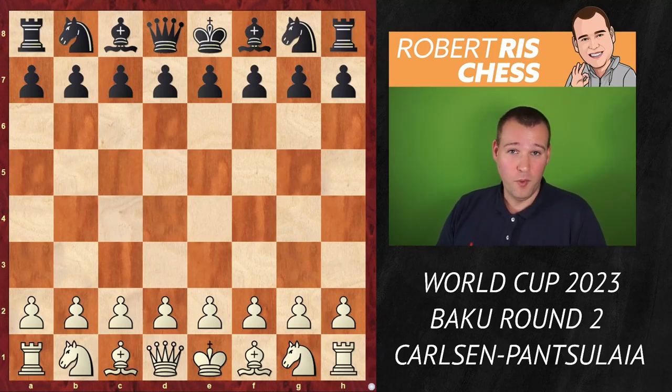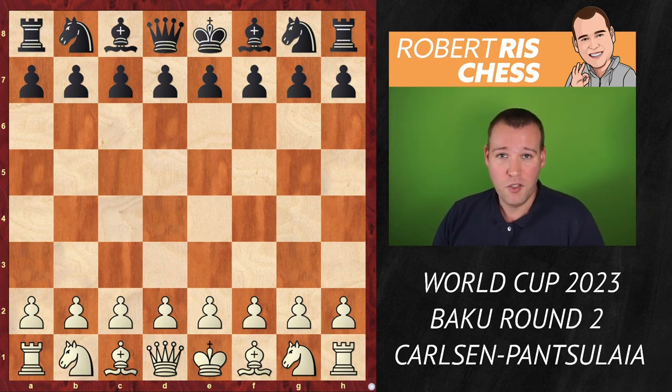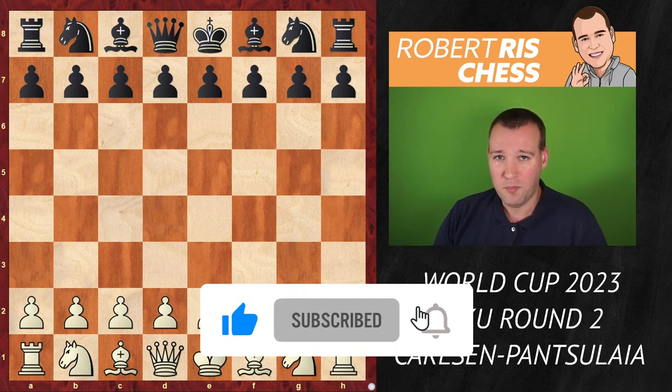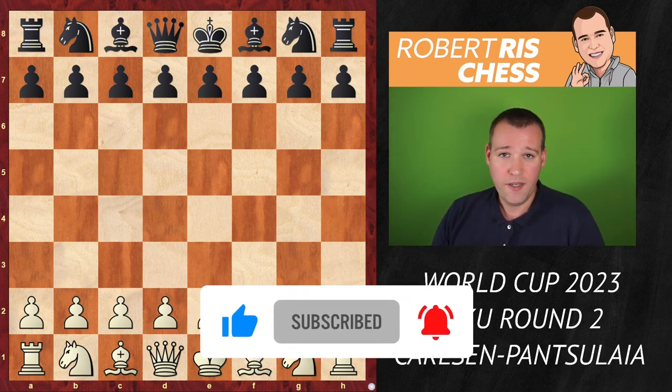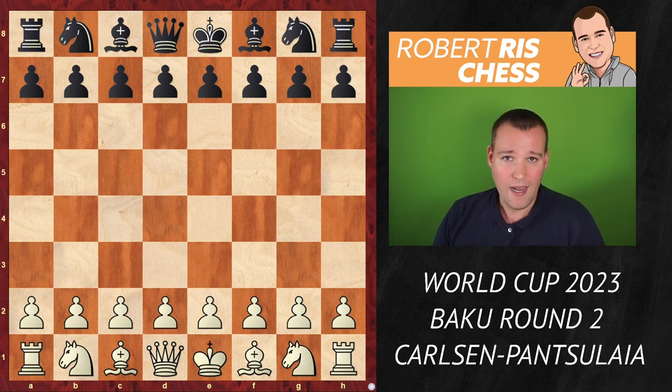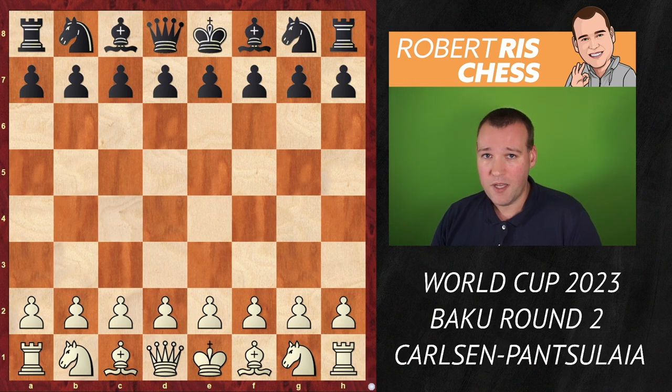There is a lot of excitement in the World Cup so far, but Magnus Carlsen joins the event in round two. Like all the top 25 players, they were free in the first round and didn't have to face a weaker opponent. Magnus is playing against an experienced grandmaster from Georgia, Levan Pansulaya. In the first game of the mini match, Magnus managed to grind out a queen endgame, winning with the black pieces.